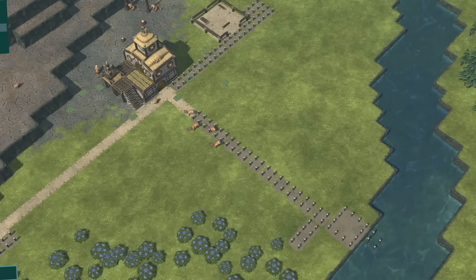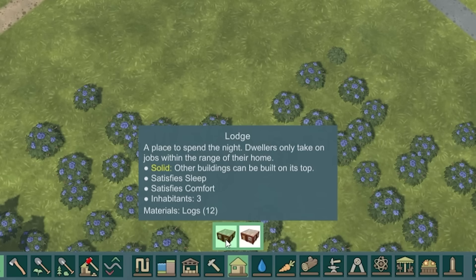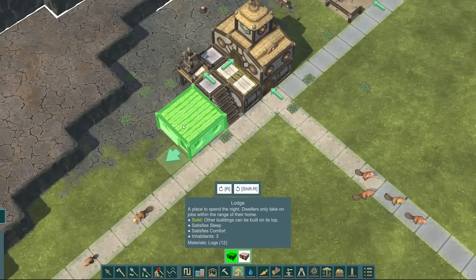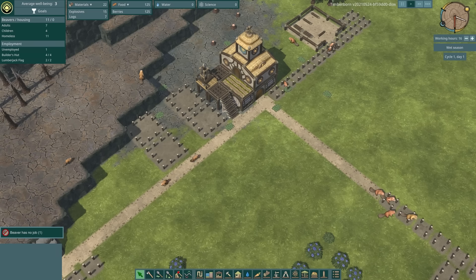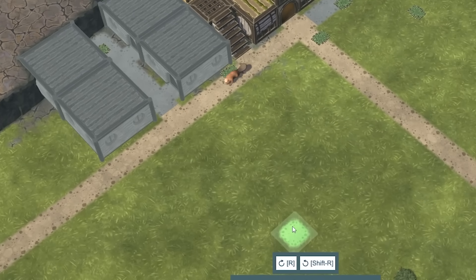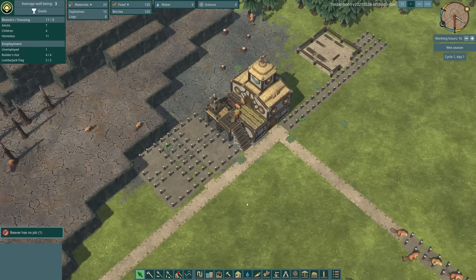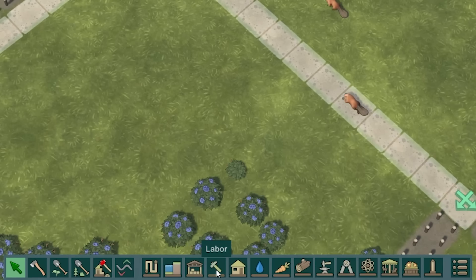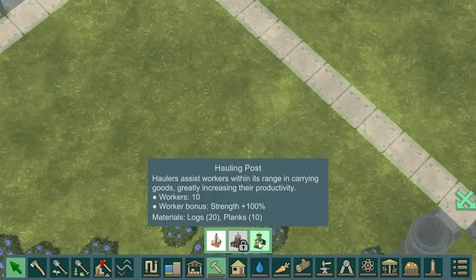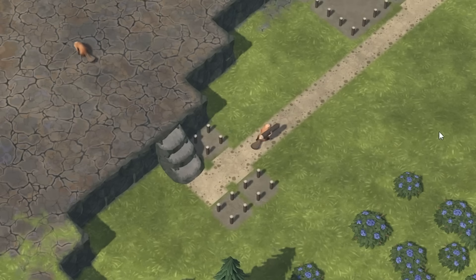We do need some housing for our beavers, otherwise they will sleep on the streets. I'm going to grab a lodge — we should be able to get two next to each other, and then a road up between them. That's four houses — hopefully that will allow everyone to sleep safe. We only have four builders at the moment, so to make more jobs available we need to build a builder flag. A hauling post takes planks and we don't have planks yet, so we'll stick with the builder flag and shove one down there.